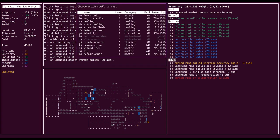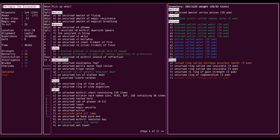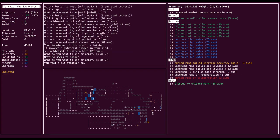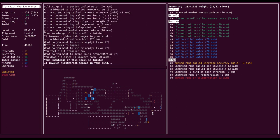Let's cast the forgotten spell — confuse monster. That just stunned us. We should pick up our unicorn horn to deal with that, but then immediately drop it so it doesn't get messed with. Certainly don't want a cursed unicorn horn. Let's try again — we're confused.